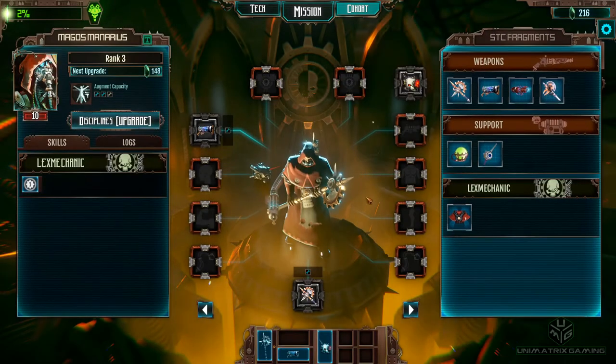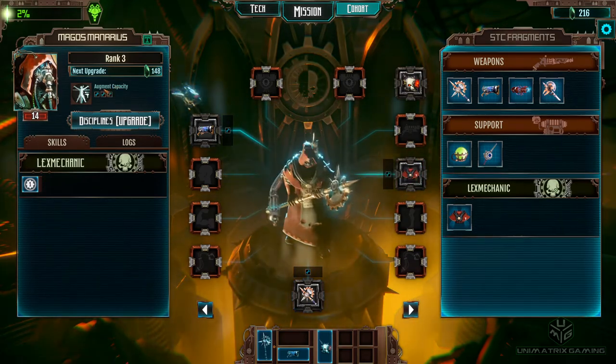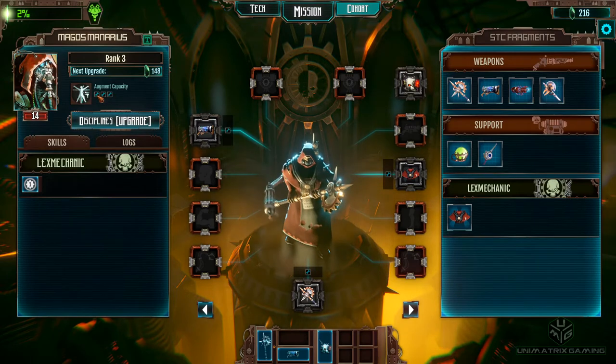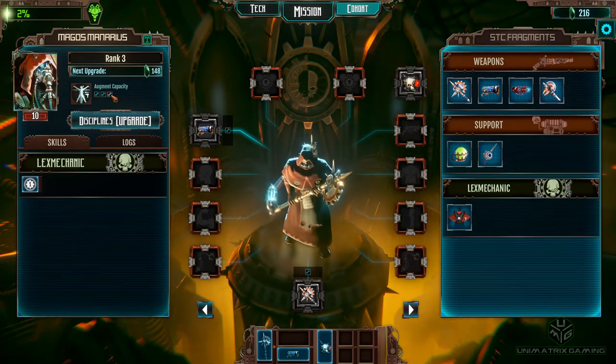We're gonna go straight into the chest piece first to get those extra HP points. As you can see, we've got three augment slots — all three are green which shows they're all taken. If you unplug a piece of armor, it goes gray, letting you know when you've got a free slot to use.